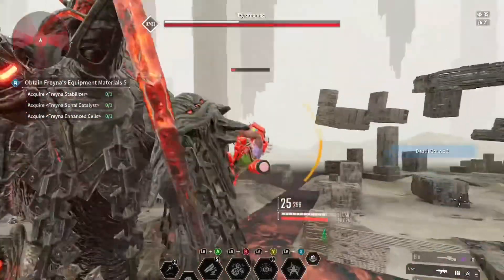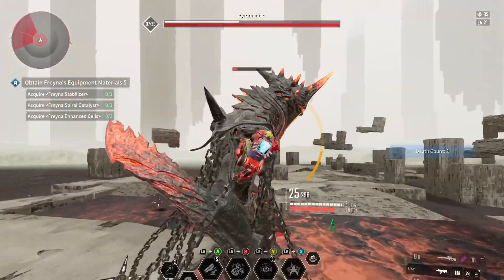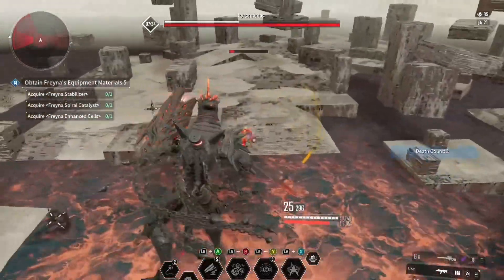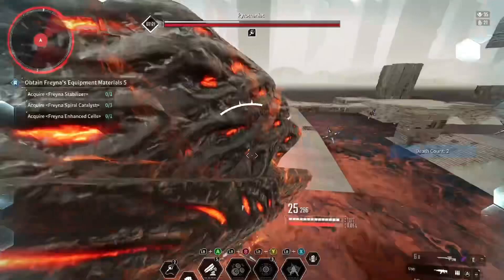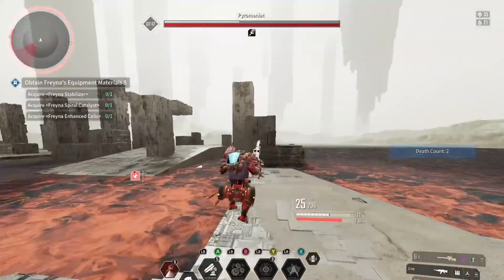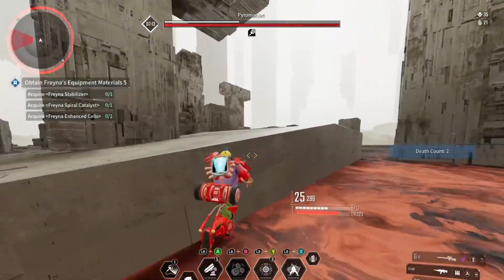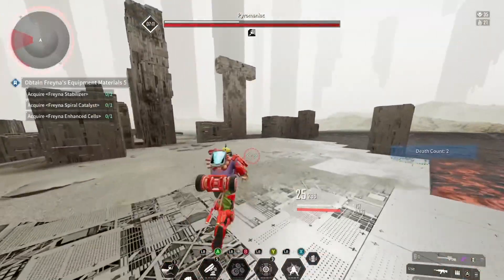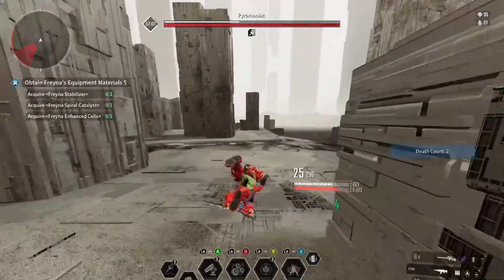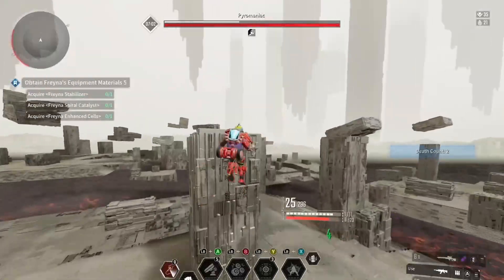Moving on — we have the breakable parts. Typically a boss has two that a lot of people like to grapple onto, but a lot of people don't know there's a third that you can do, called the Core. As soon as you damage the shoulder it eventually goes dark blue, then light blue, then cyan. Cyan means the part is about to turn yellow, and as soon as it turns yellow it means you're ready to board.